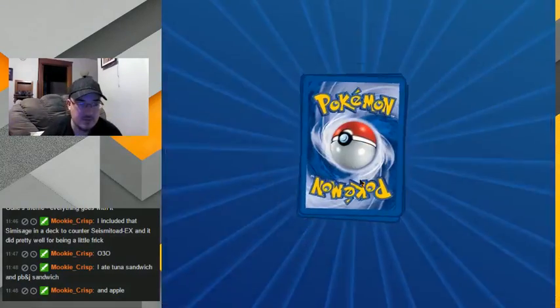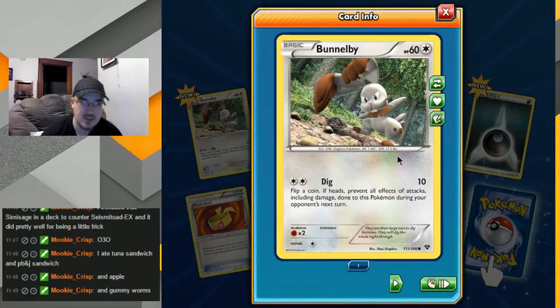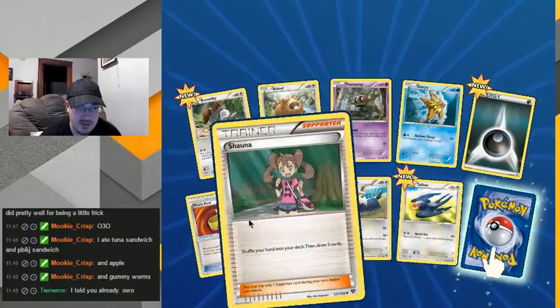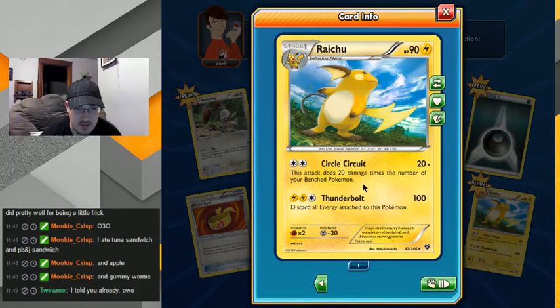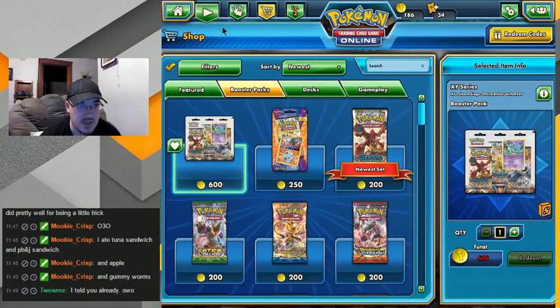I had pretty good meatloaf for supper. Bunnelby — I actually have a Bunnelby plush coming in the mail, it was only like eight dollars or something like that. I used to not like Bunnelby but he's grown on me. I thought he was kinda weird looking, I don't like his evolution that much. I don't know if I like that card that much. The other one is meh. Oh — that was my last of that series.